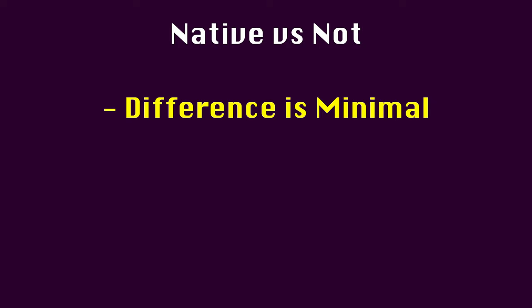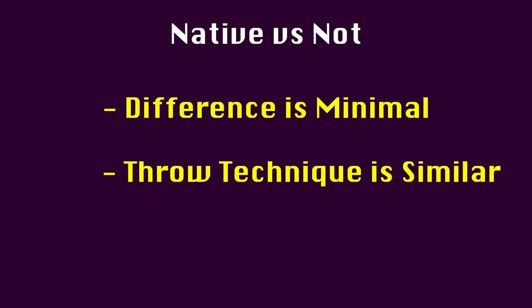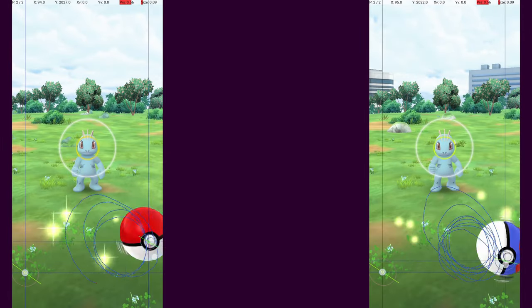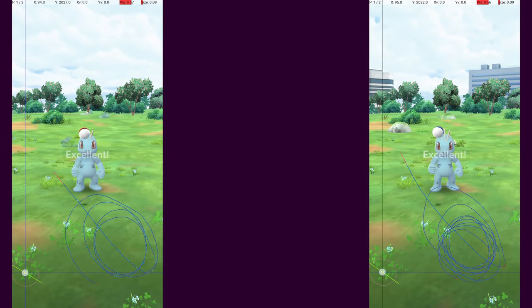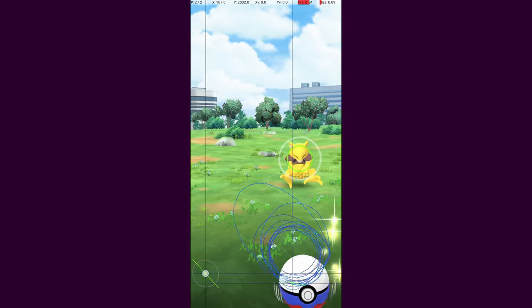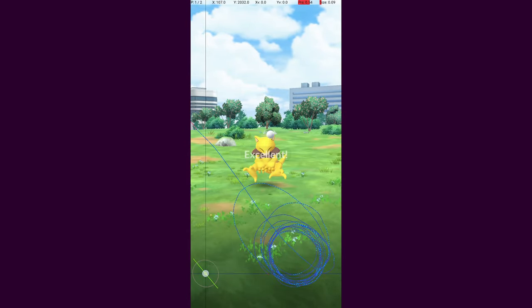Subjectively, I also noticed that my throw technique didn't have to be adjusted much, if at all, when switching back and forth between native and non-native refresh rates for this experiment. I didn't notice a huge difference in throwing. Despite its negative result, I hope this video was interesting and provides some actual evidence to look at when discussing the impact of native refresh rate. Thanks for watching! To see the rest of the Excellent Pokédex, please hit like and subscribe. I'll see you next time!